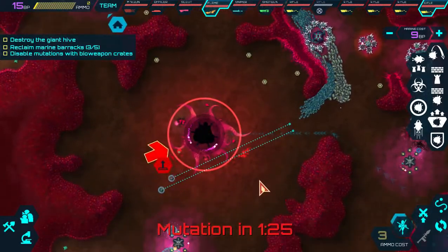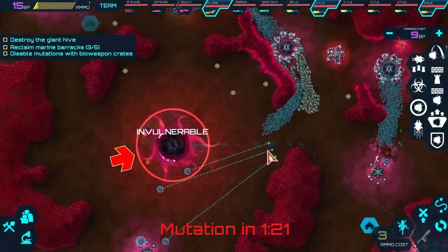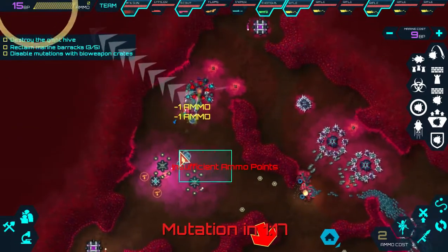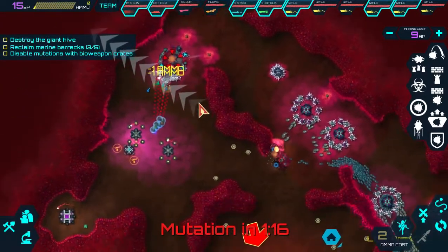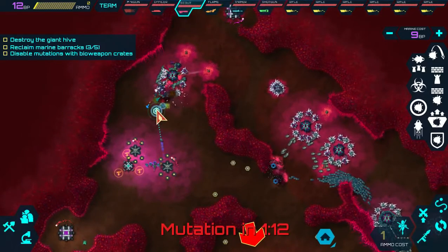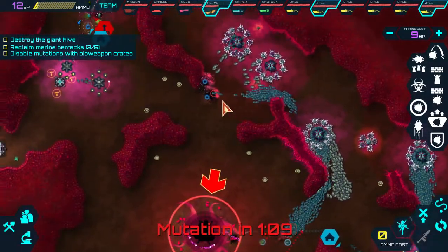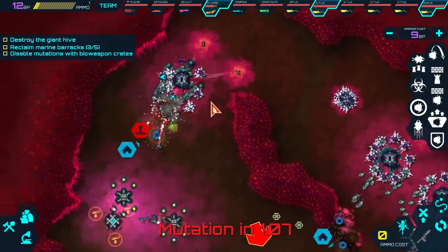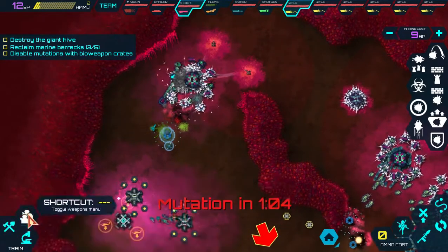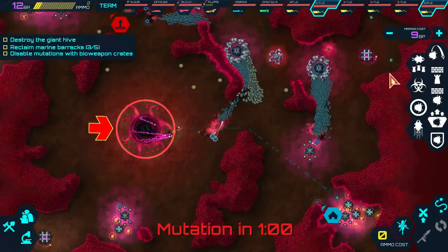These guys have to go up here because putting a mine right there will be pretty beneficial. We've got five building points left. I'm going to make him a shotgunner - a combination of the minefield and the shotgun should hopefully hold this area. If anything happens I do have the airstrike. So what are we up to for the mutations? 1, 2, 3, 4, 5, 6, 7, 8, 9.